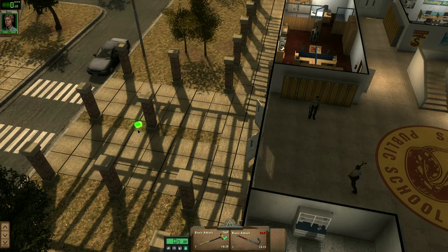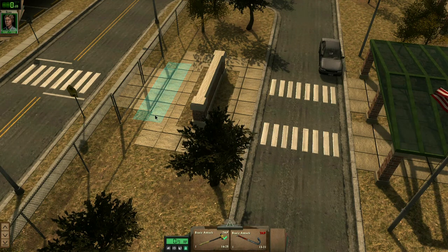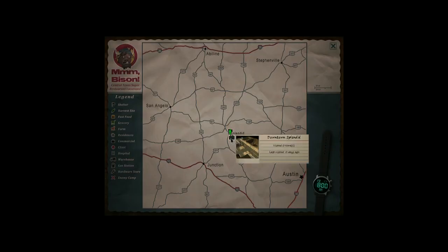We'll find some more food and whatnot and scour the area, and then we'll carry on. So let's have a look — I can go downtown to Splendid, and then I can go to Llano Residential. I don't know — I'm not American. I don't know where this part is, or Texas even. My apologies if I don't pronounce places right.